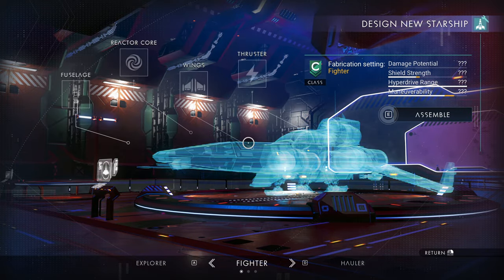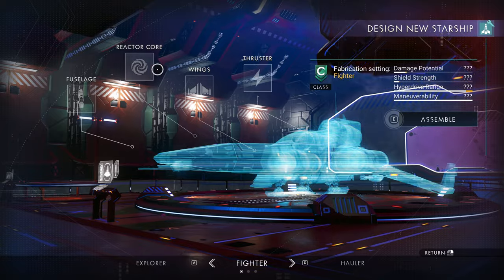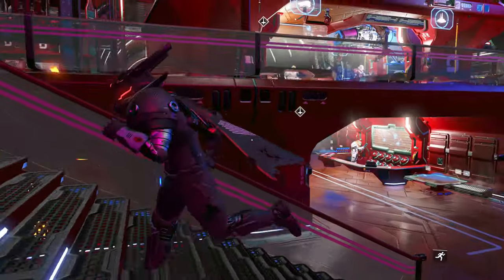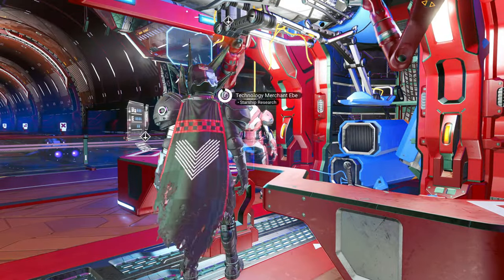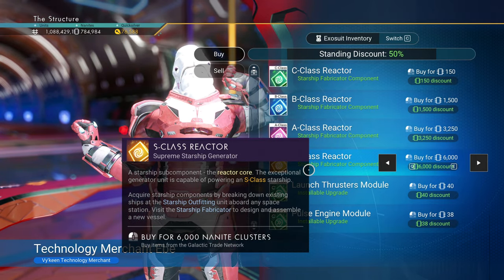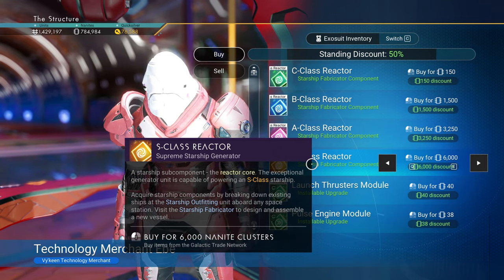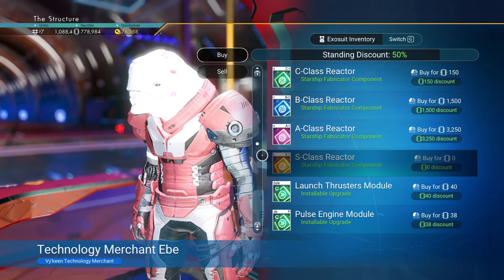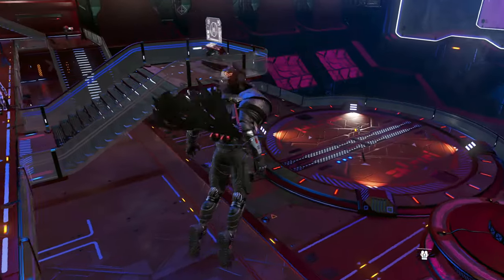I'm going to go ahead and go to the Fighter, and you also need a reactor core. You can go ahead and build it, but if you want to actually own the thing, you need a reactor core. To get one, you just head upstairs to the Starship Kiosk on the right side. You talk to the technology merchant and then purchase upgrade modules. I'm recording this after they fixed the issue with the standing being too high, so now I can go ahead and buy an S-class reactor. These determine the class of your ship — if you can't afford an S-class, you can buy a C-class and then come back to the Starship Terminal and upgrade it later.